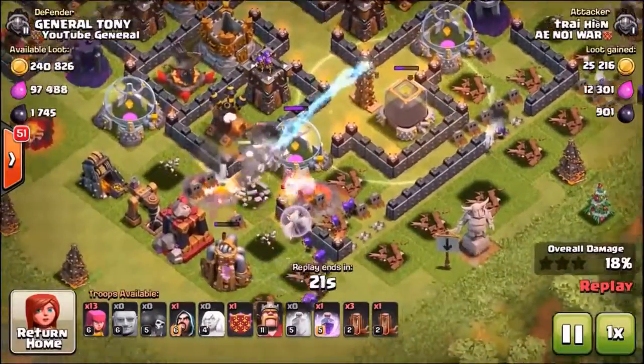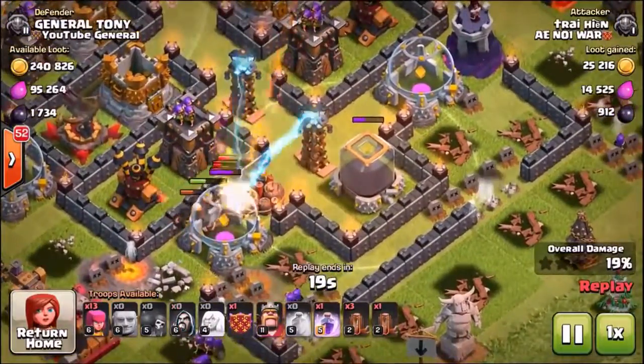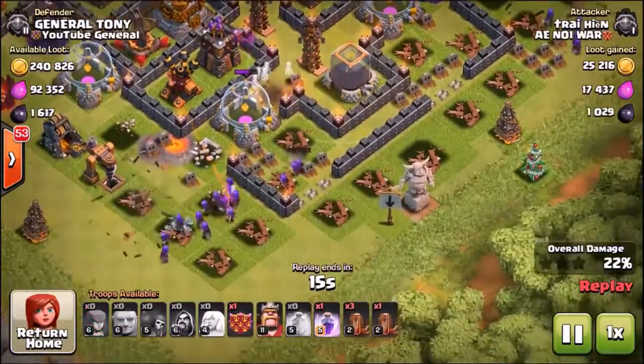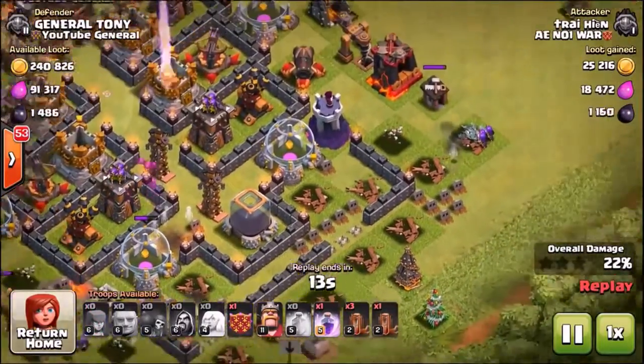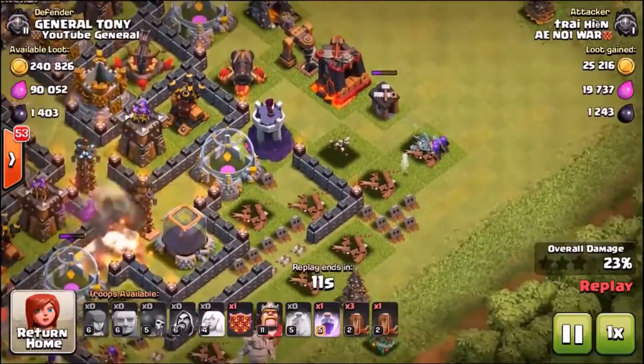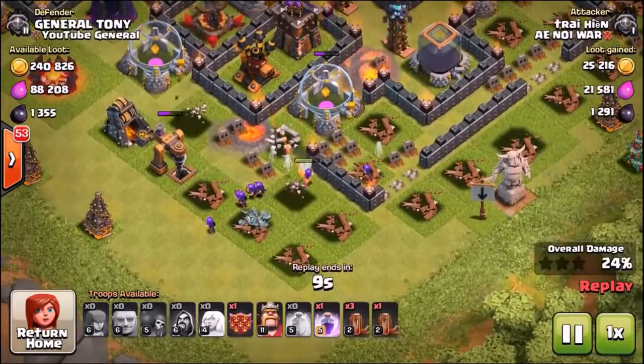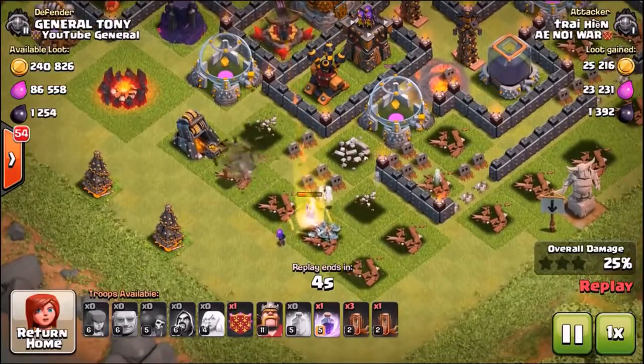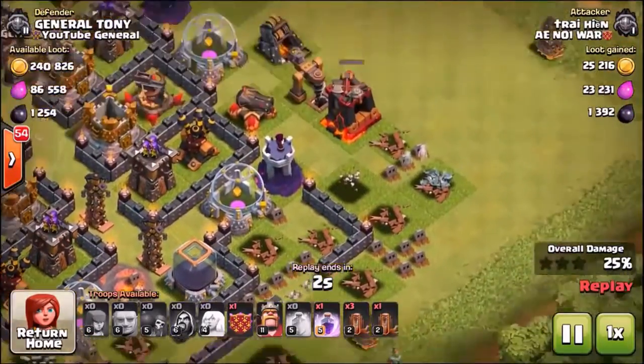It looks like we're going to lose the dark elixir for the third time in a row — there's still a little bit of HP left on the storage. Are they gonna take it down? They haven't got the dark elixir, and it looks like we are gonna win the second defense in a row. Not too bad.